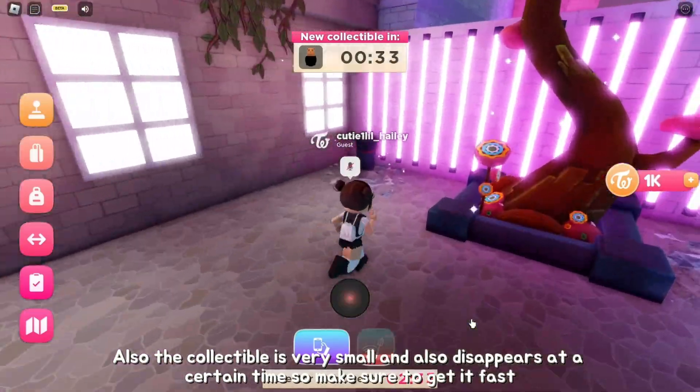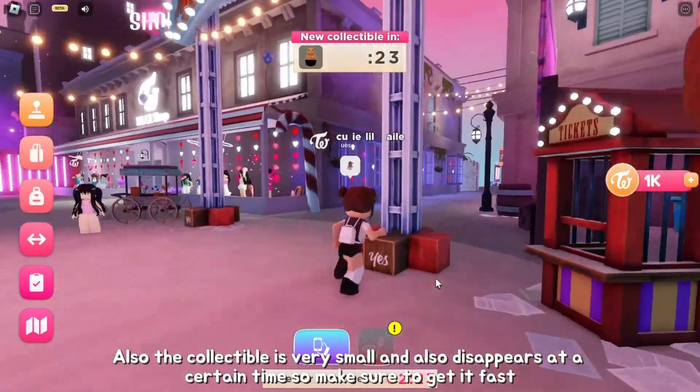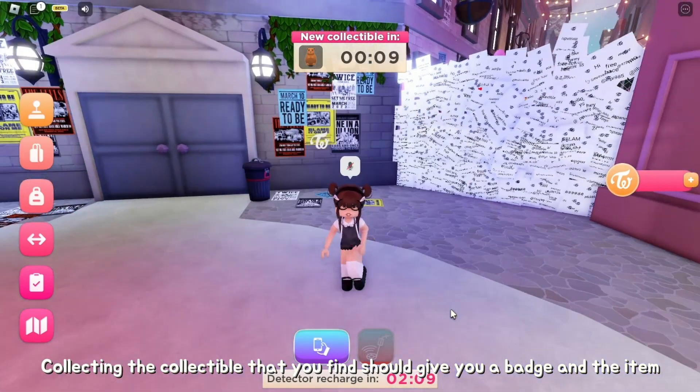Also, the collectible is very small and disappears at a certain time, so make sure to get it fast. Collecting the collectible you find should give you a badge and the item.